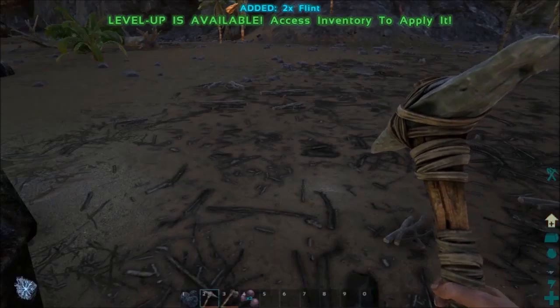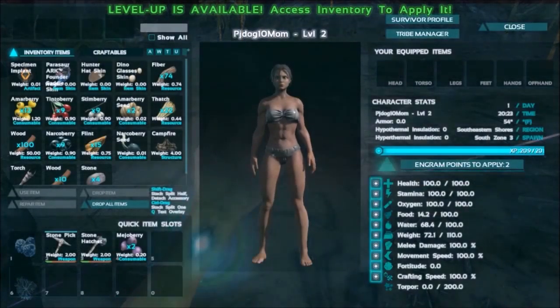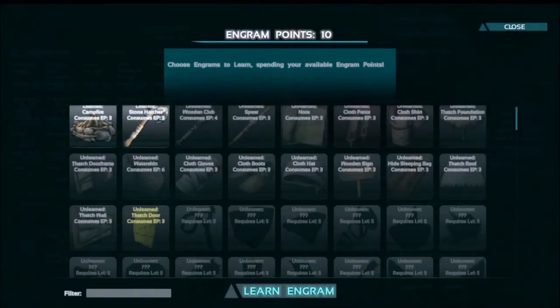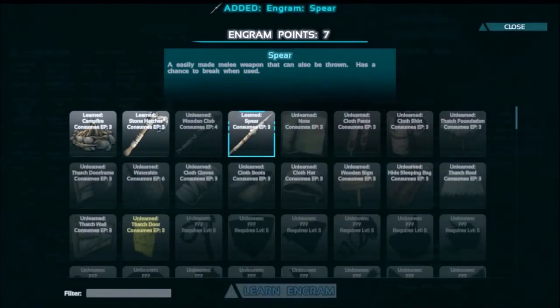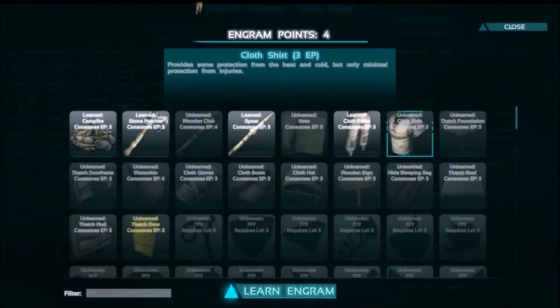Let's increase our food intake. A whole lot of stuff became available here. I think I need clothing though - a spear would be nice. I have 10 points so I'm gonna go with a spear, pants, and a shirt.